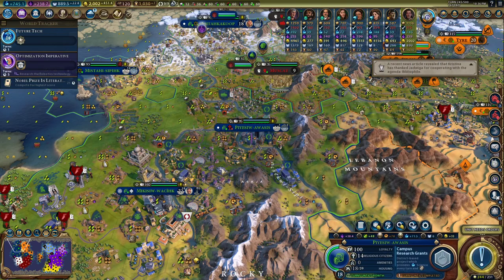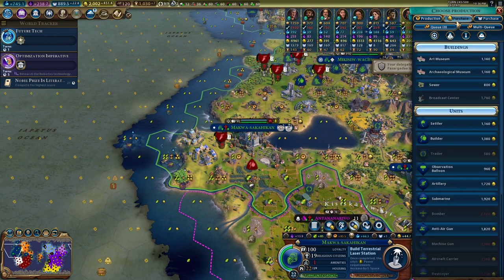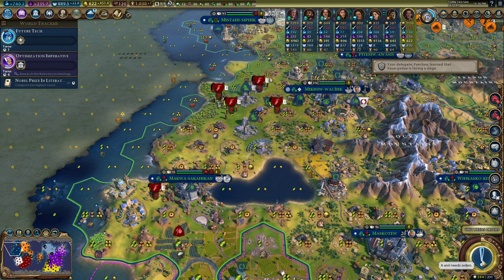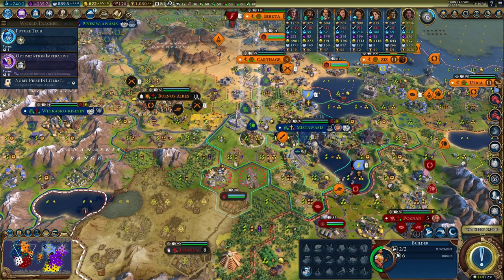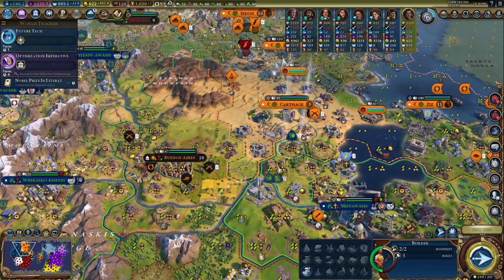Let's just do campus research — you can buy another builder. Okay, external builder launch — we're almost out of builders here too.